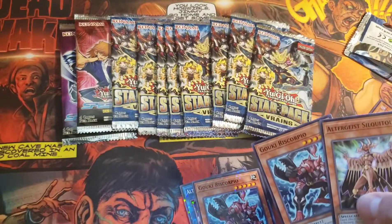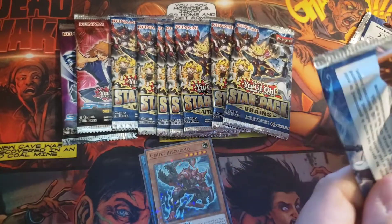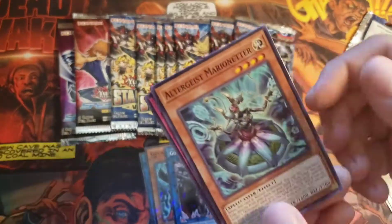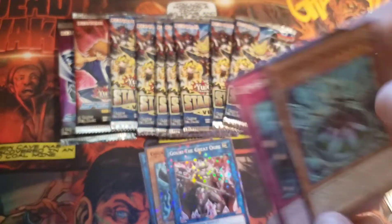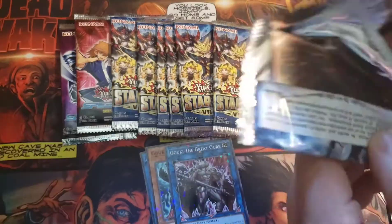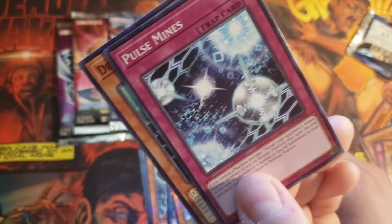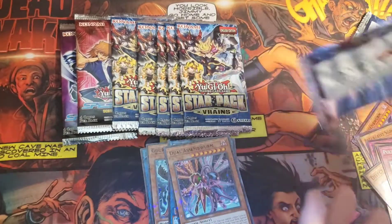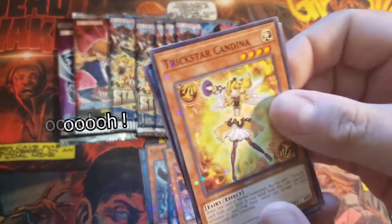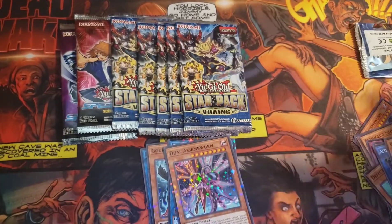And another Goki Riscorpio. Next pack, we pulled a Star Foil Duel Assemble Worm, and Pulse Mines and Defect Compiler. Trick Star Candine is our Star Foil, and a Goki Twist Cobra, and Altergeist Praying Banshee Riscorpio.